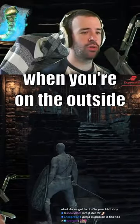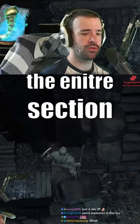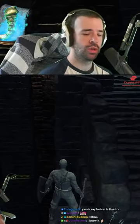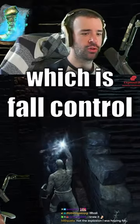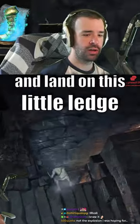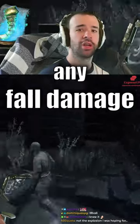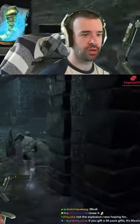Did you guys know when you're on the outside of the Irithyll Prison part and you don't want to run the entire section all the way down below, you can just do a neat little skip by casting Spook onto yourself, which is Fall Control, and then you roll roughly like this and land on this little ledge down here, and you won't take any fall damage, and now you're all the way down and are ready to fight Yhorm.